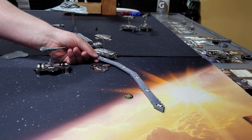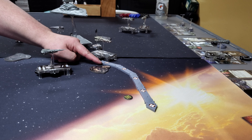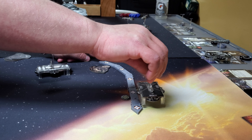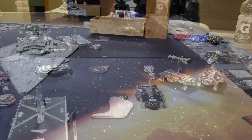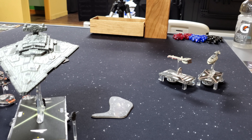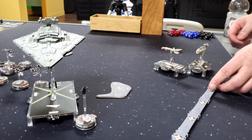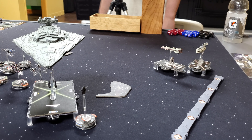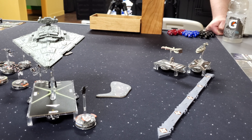Ben is at speed two and stays there, starting to turn. He rams into a squad token and they both take a face-down damage. Ben notes he almost put the Devastator title on the Cymoon — for every discarded defense token, you add a blue die to your forward arc shots. He decided against it at 10 points, but thinks it would have been fun with Vader's narrative. Foresight tries to speed up to four to catch up with Ben.